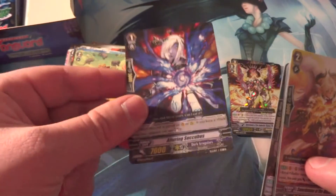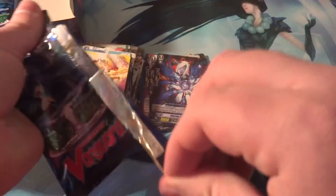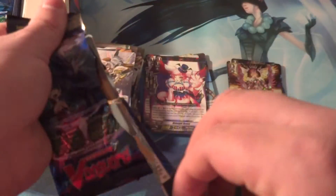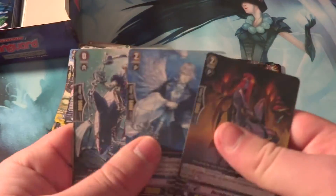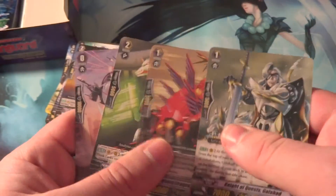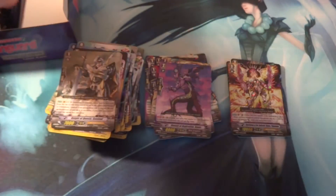And we got the Grade 1 rare for Luricicubus — currently the most expensive rare in the set according to some sites, about $3. I think I understand why because it Soul Charges, so it helps get other decks going. A Grade 2 Galahad to go with our Rite Chain Grade 3 that we pulled. Another copy of that card. Grade 1 Galahad Rite Chain and Grade 2 Amara — I think this is the first time I've seen it out of two boxes, so that card must be pretty hard to get.